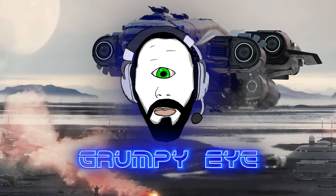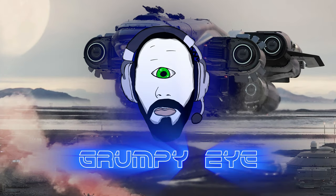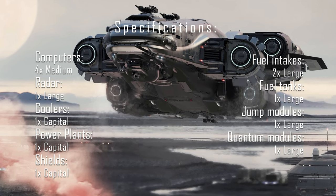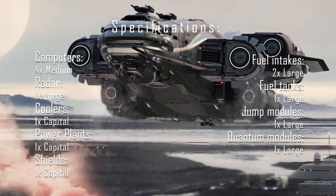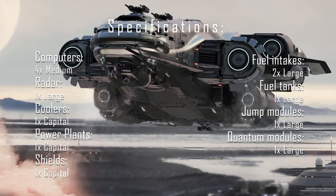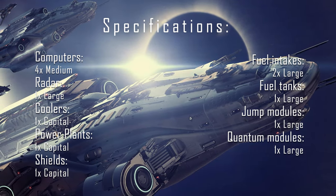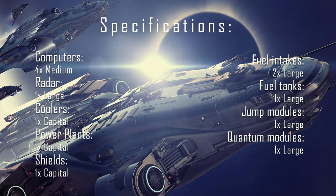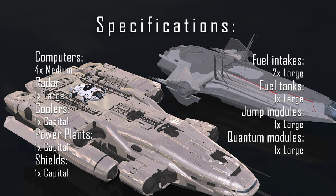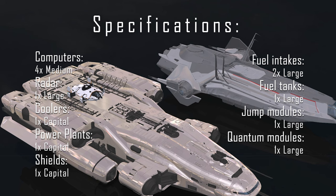So let's talk about the specs of the ship first. It has a tier 2 medical bed inside of it. It also has a capital shield. It has a size 3 quantum drive and size 3 fuel tanks. Additionally, it has 3 turrets with 2 size 5 guns on each of them. It also has a cargo capacity of 252 SCUs. On top of that, you have a hangar for a small ship — basically anything between the sizes of an Arrow, a Terrapin, a Saber, and a Prospector.